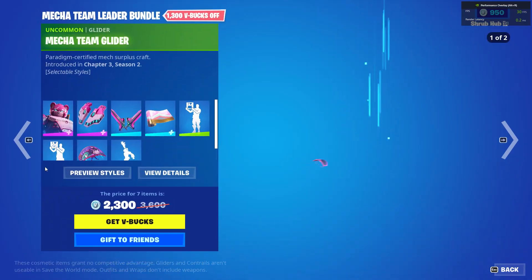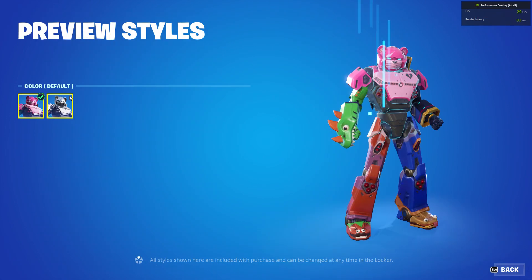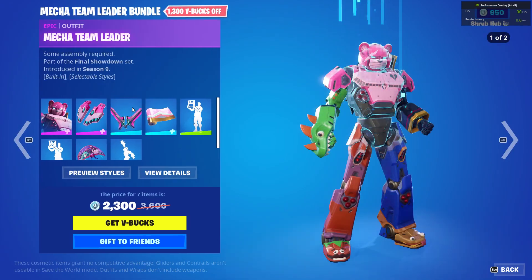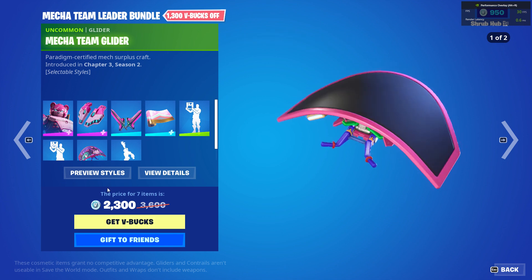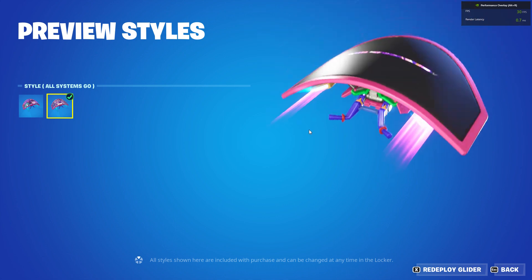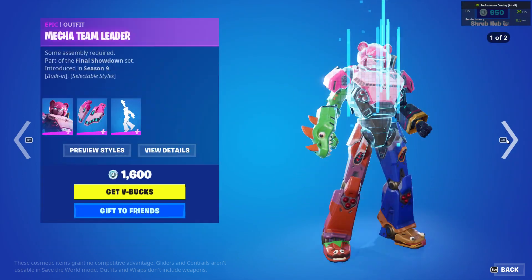The Mecatine Leader Bundle features the Mecatine Leader from season 9 with the Metal Mecha edit style and the Metal edit style, the Jet Set back bling with the Metal edit style, the Combo Cleavers from season 9, the Mecatine from season 9, the Team Mech from season 9, the Monster from season 9, and the Mecatine Glider from chapter 3 season 2 with the All Systems Go edit style.